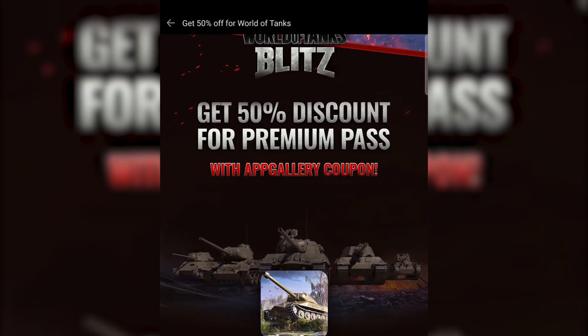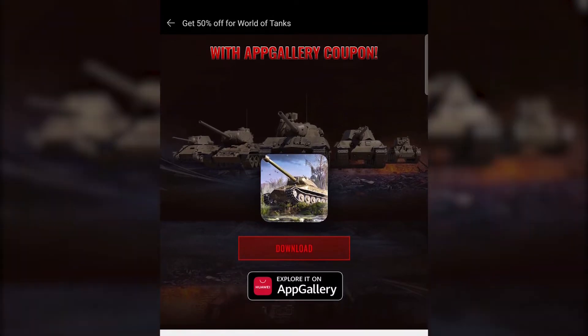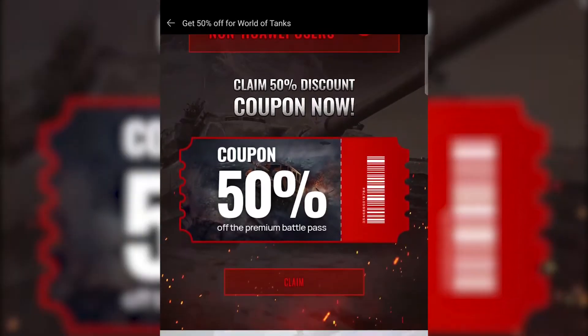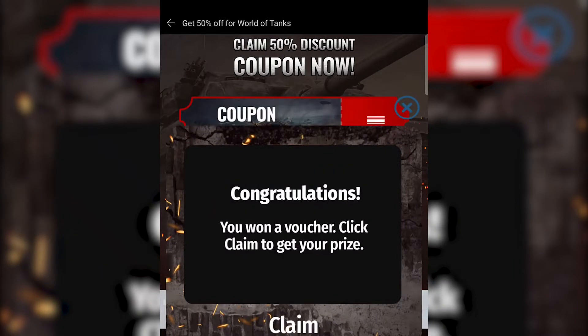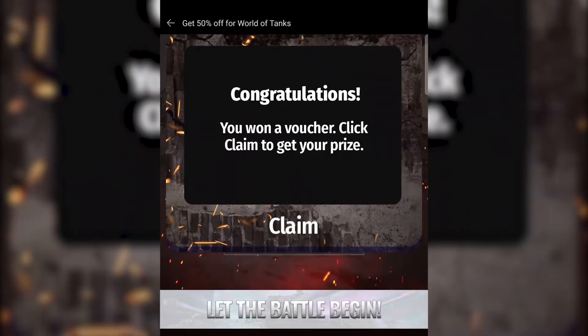Until the 14th of February we will be running a 50% discount on the premium battle pass, which you can claim from this page. Simply scroll down and when you see the coupons click the claim button underneath. Once you click on the claim button there should be a popup that comes up — accept the terms and conditions, then press continue. It says congratulations, you have claimed the coupons.